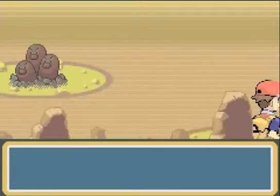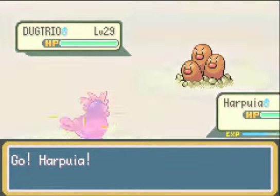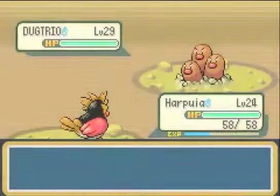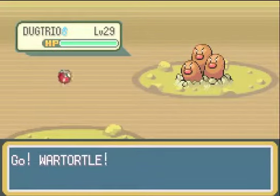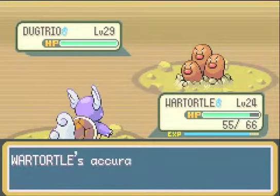This is going to be a Dugtrio. One thing you can tell is, if you put on a repel, you won't find Pokemon unless it's a Dugtrio. I'm trying to get Harpoor to level up, but I don't think Harpoor will be able to take on a Dugtrio.